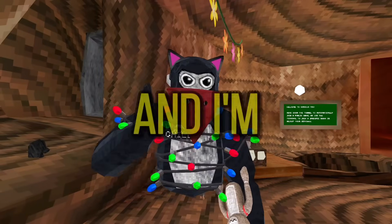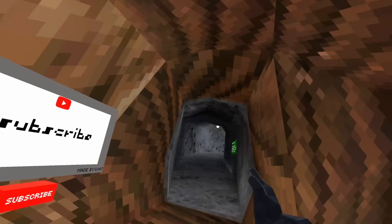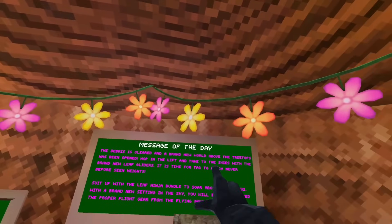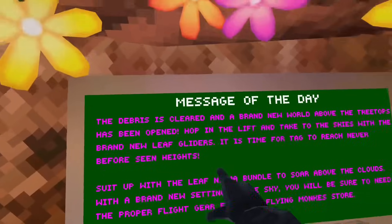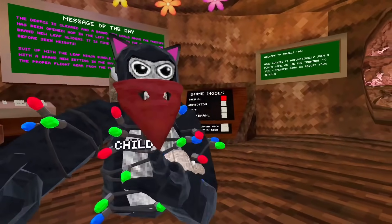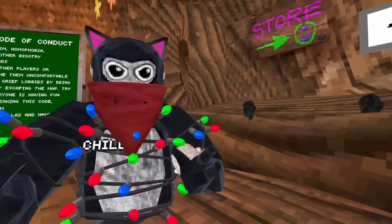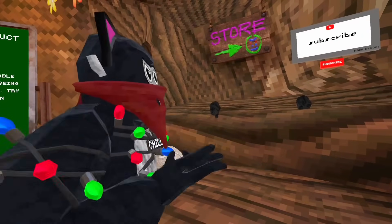The new clouds update is finally here and I'm so excited! There's a brand new clouds map and a bunch of stuff - the barista cleared from the brand new world above the treetops. The cosmetics look amazing; you have leaf gliders, which is crazy. I'm going to release the video about the update and the map separately because you guys get mad if I don't, so I'll do that after this.